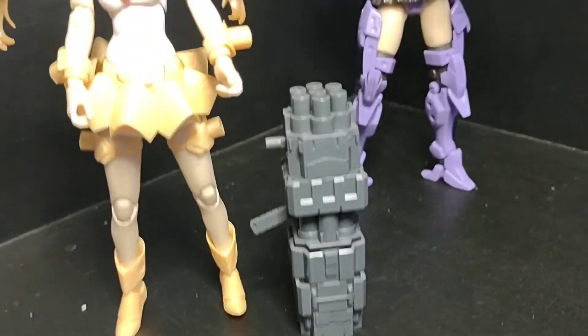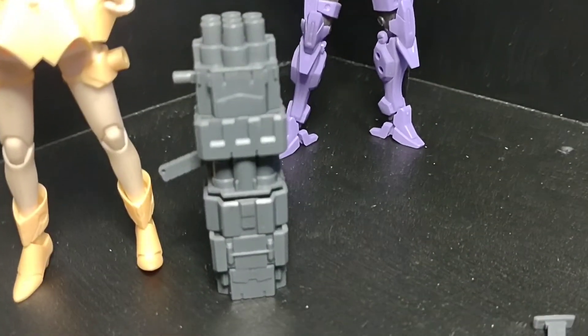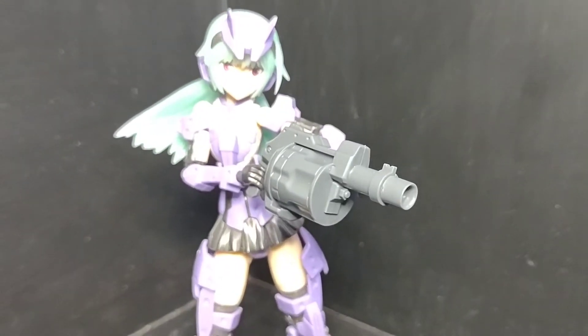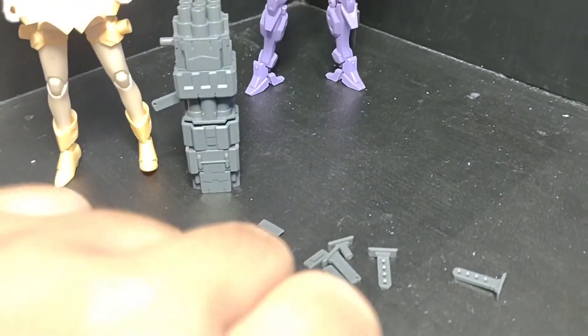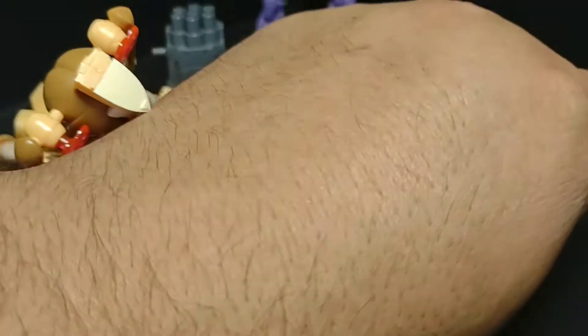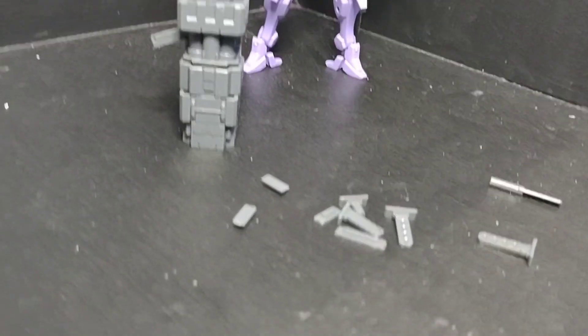Here we have the rocket launch system with Magical Grail — she's not exactly fond of what it is and what it can do. But I thought I'd show you what you can do with it. There's Architect holding that massive looking gun. These are the accessories you come with — all of these fit in a small area. Magical Girl really doesn't like it, so let me put her away.